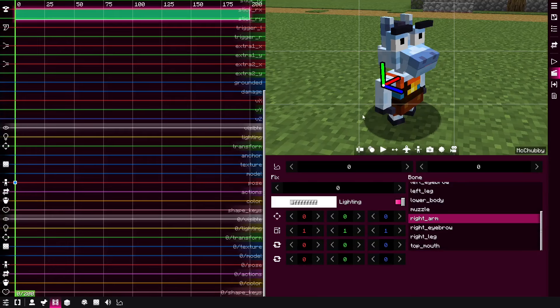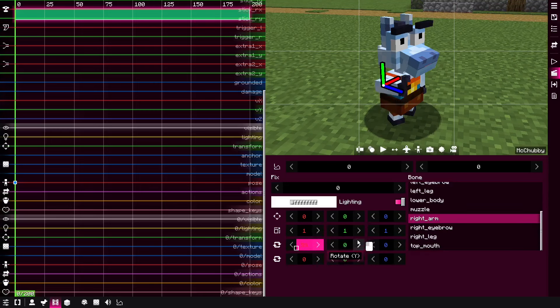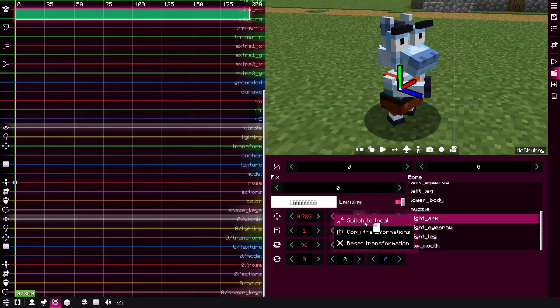The next useful pose feature is the local/global translation mode. If you had some object and wanted to move the arm closer to it, you'd usually have to move on the Z axis, then Y, then X — very tedious. Instead, you can rotate the arm towards the direction you want, then switch to local mode and just move it along the local axis. This makes it much easier to move the object to the desired position. You can toggle between local and global translation modes via the button or the context menu.